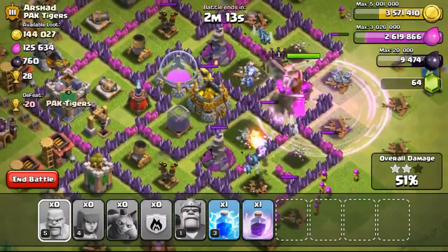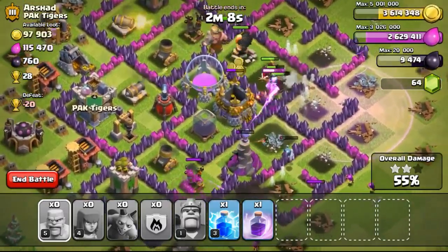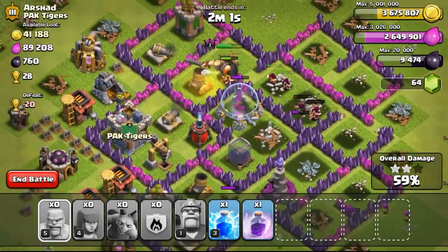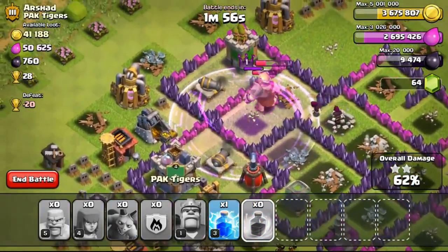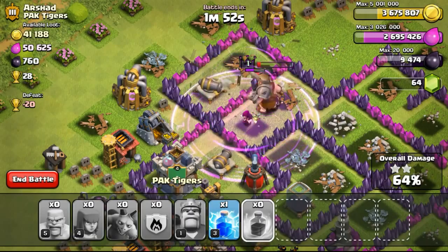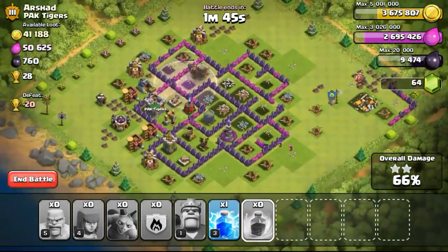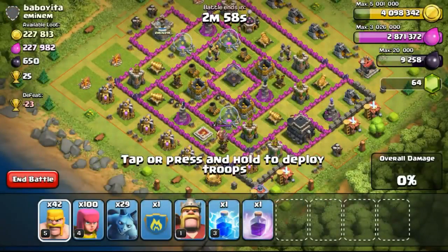Especially with the help of my barbarian king and also the level 6 wizards. Taken out one of the gold storages, going ahead to take out the second one. Just left with 41,000 gold and I wasn't able to take out that gold mine over there on the left side - I didn't deploy my troops more over there. So I was trying desperately to take that gold mine out with 2 of my wizards left, but the wizards went down pretty quick and also my barbarian king went down pretty quick too, especially when he's just level 1 without the ability to recover his health.